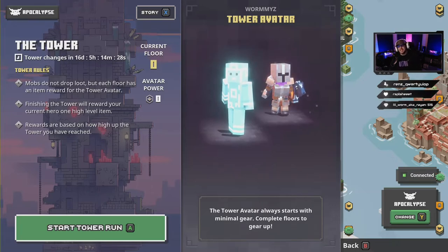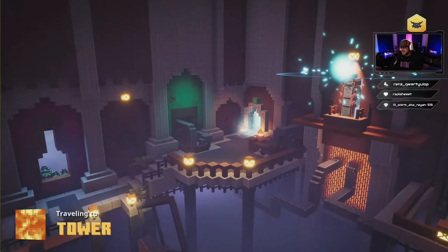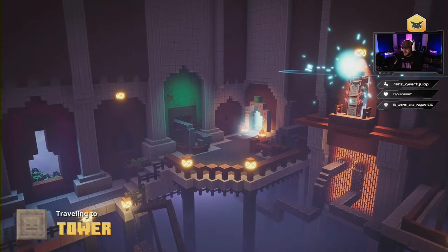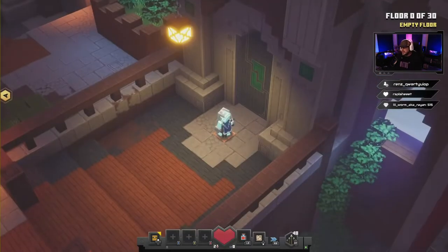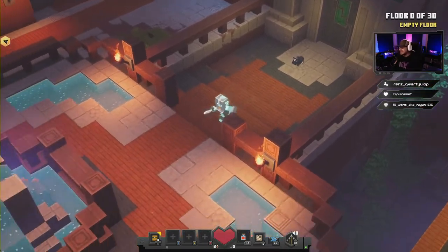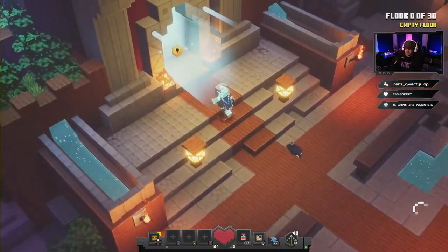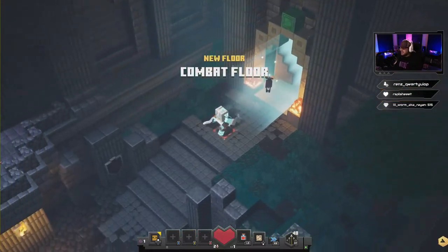Hey, what's going on everyone, welcome back to the channel. We're gonna run through the tower — I got a little strat on this current tower. If you guys want to see how to get through this easy, come along for the ride. I'm going to show you exactly what to do, what weapons to use, what enchants to put on, and you guys are going to be getting yourselves some nice 263 gear.